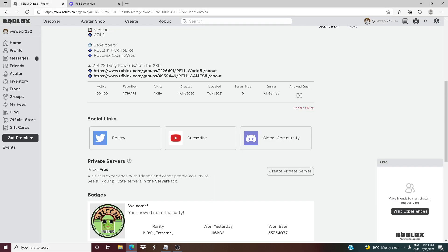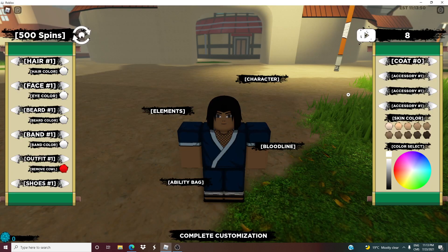There's the global community, which is the official Shindo Life thing. And there's also the YouTube and the Twitter. They release codes on all three of these platforms. And yeah guys, that's about it. Thank you.